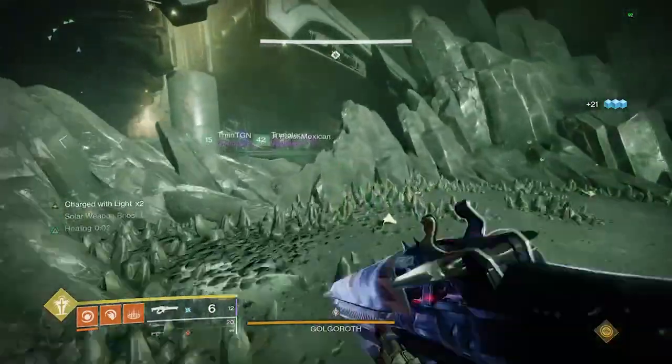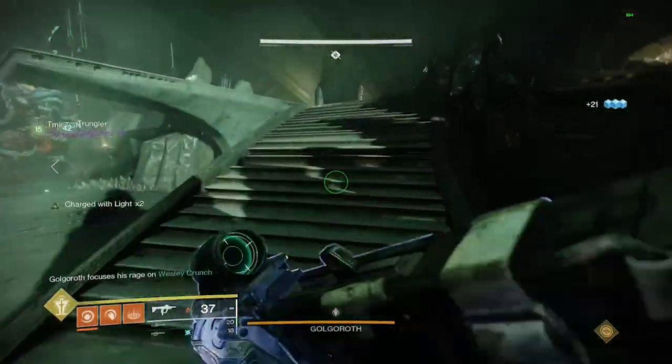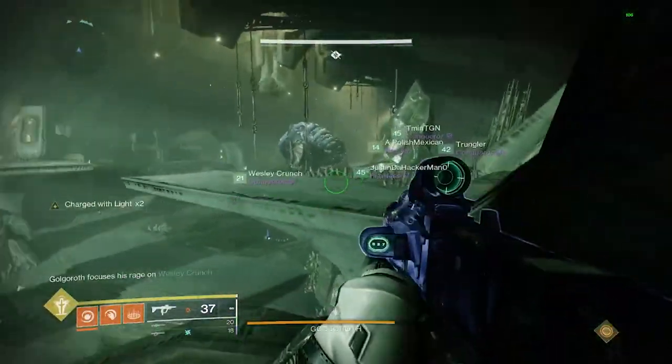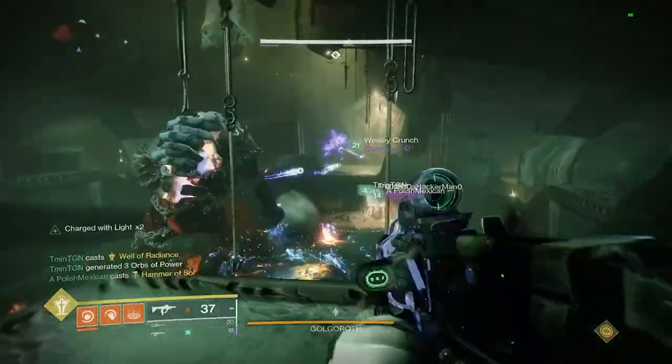Before the encounter starts, it's easiest to just assign an order one through six on who will acquire the gaze. Bonus points if you can remember the person that's right after you, so when you have the gaze you can call on them to get ready when your timer is getting low.